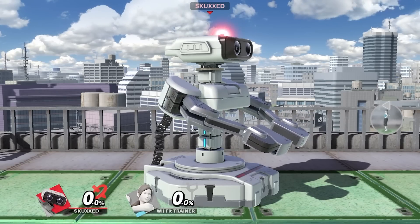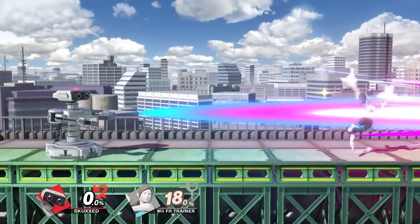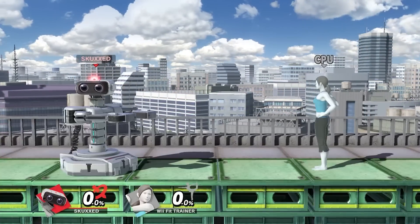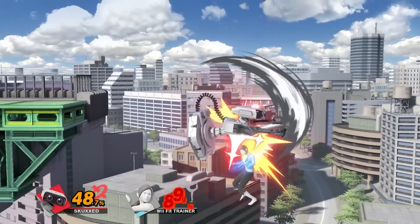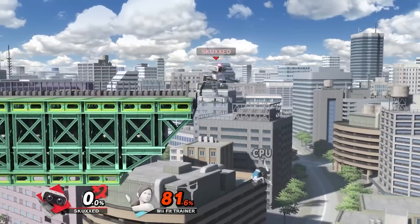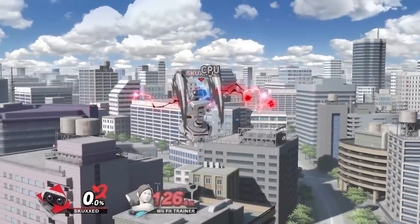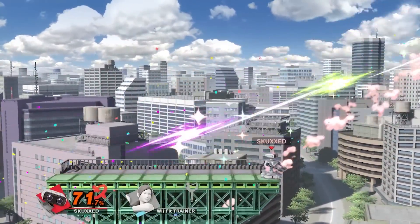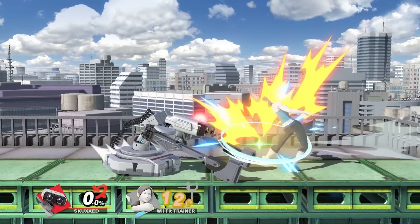Look for the light on top of R.O.B.'s head to gauge the power of your beam, because at full charge, Robo-Beam turns into Super Robo-Beam, a slower but much more powerful laser. R.O.B. also has surprisingly good aerials, with a fast forward air that can space opponents out, a disjointed Nair that combos upon landing, a strong spiking down air, and a brutal up air that can kill quite easily off the top. His newly buffed side special Arm Rotor can take out foes off the side very early, and his down tilt is still as annoying as ever for shield poking.